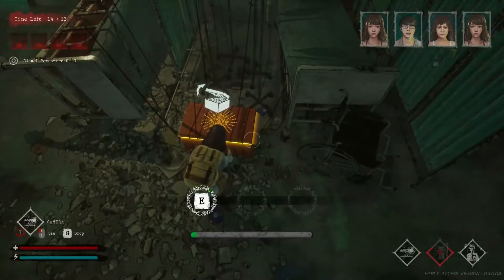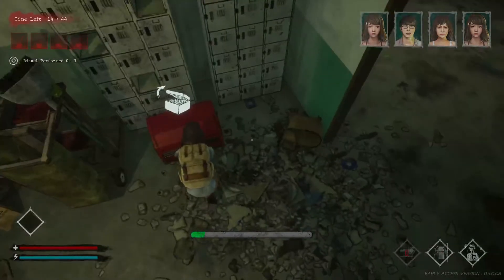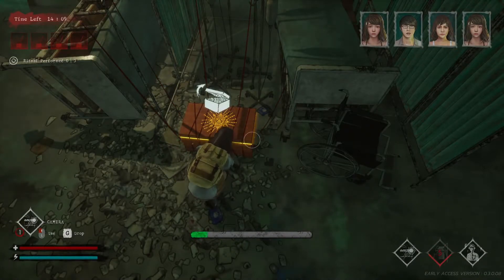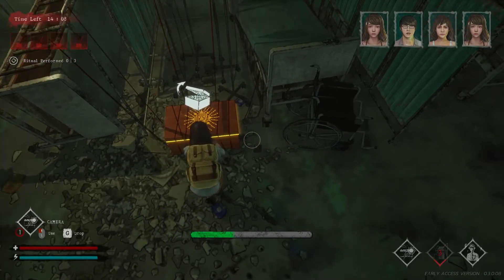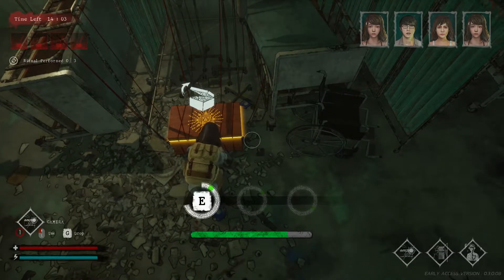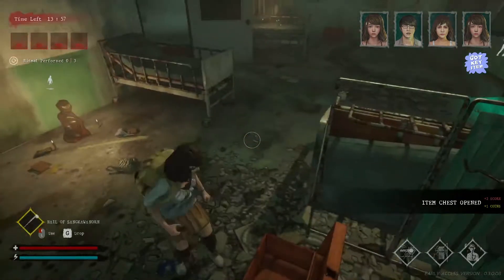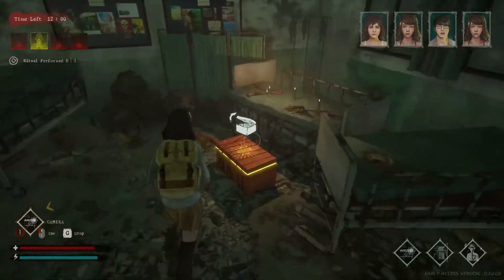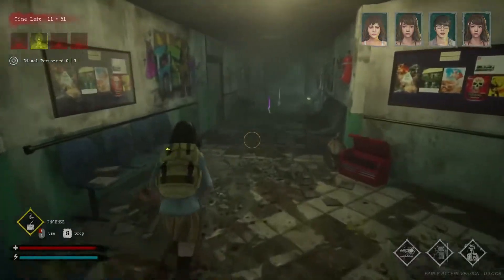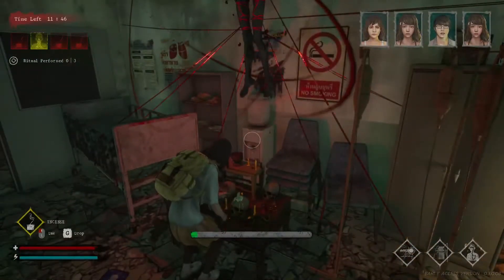Now let's get into chests. There are two different chests in this game: ritual chests and regular chests. Ritual chests always have a glow to them and they always have skill checks too, so make sure you keep that in mind because if you miss the skill check the killer will know. Ritual chests are very important — to complete even just one ritual table there are three steps. The first step is to go into a ritual chest and find incense, then take it to a ritual table and put it in.